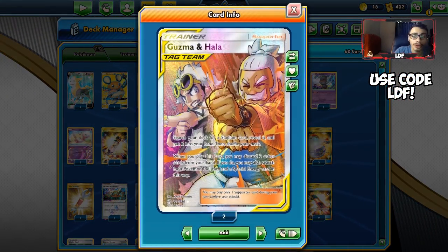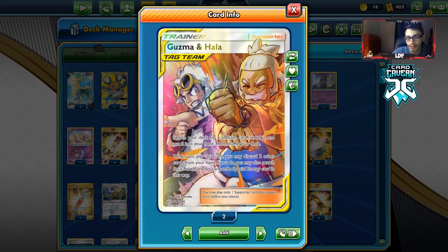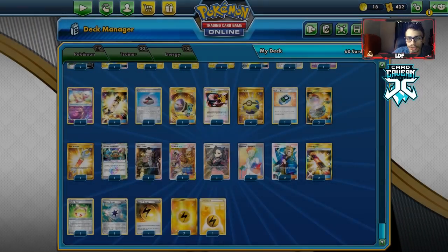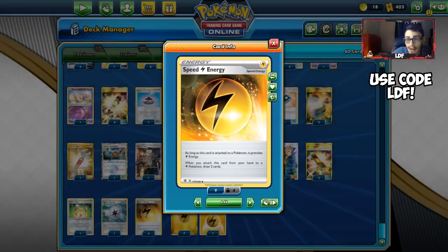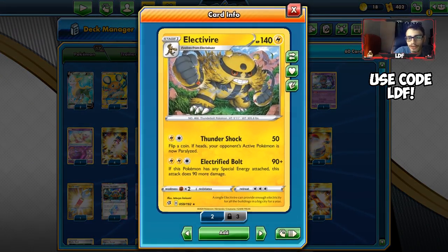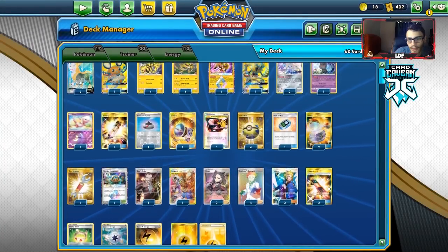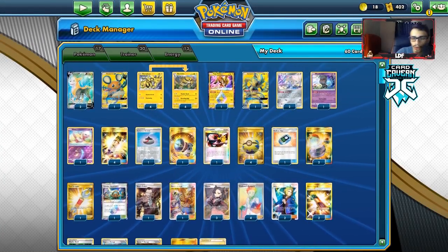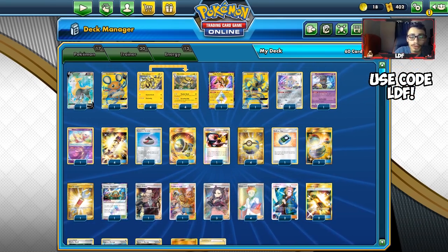Guzma Hala is really good — it guarantees you Speed Energy and Thunder Mountain, so it's a very good card in this deck. I have some Escape Boards, one Vitality Band to do 220 damage, one Capture Energy, and four Speed Lightning Energy. I'm playing five special energy total in case one gets discarded. Eight basic Lightning Energy for Coco's setup. This is the Electrovire list — a pretty fun little non-GX deck. Let's go try it out.